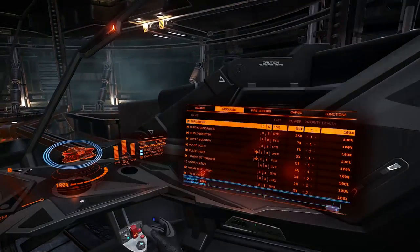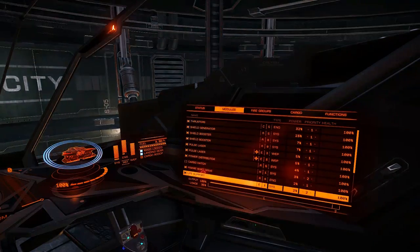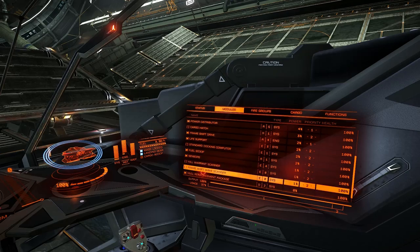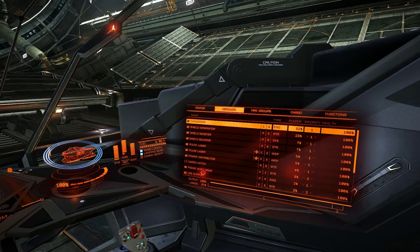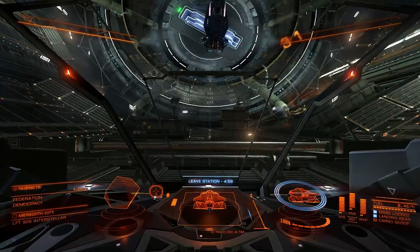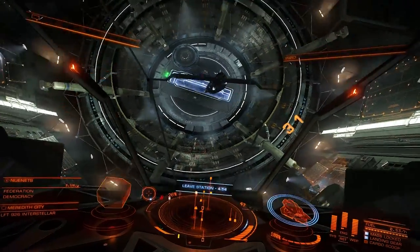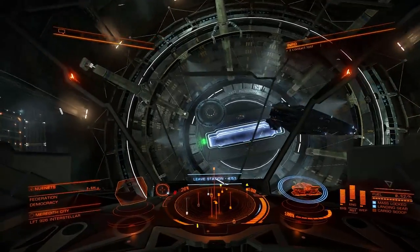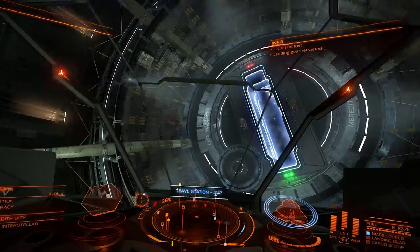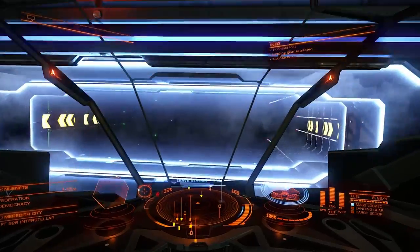For takeoff, what are my modules set at? Cargo hatches off, docking computer and fuel scooper off — actually, we'll turn the fuel scoop on. Frameshift wake, yeah, that's all good. Oh, hi Anaconda! Landing gears — I was like, why can't I turn my fins? What is going on? Well, that was confusing as all get out. The maneuverability on this thing is pretty amazing.